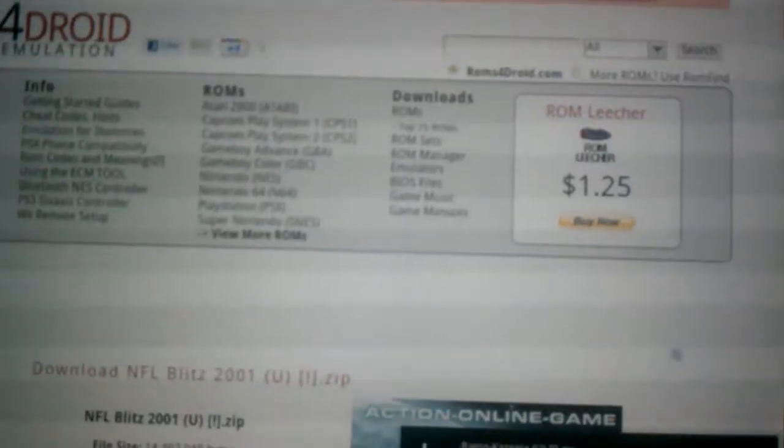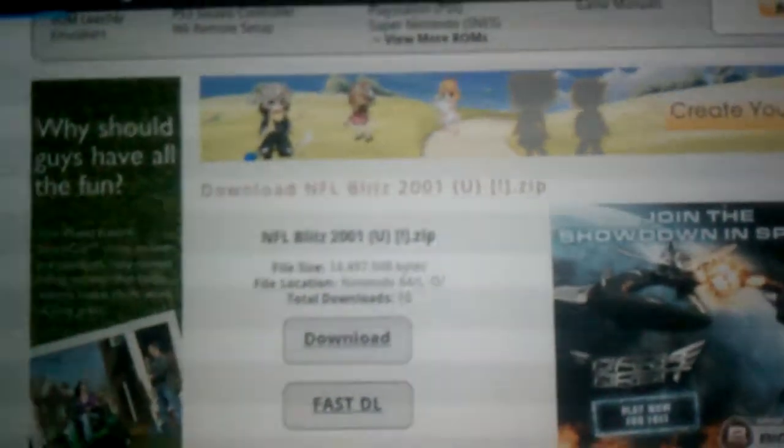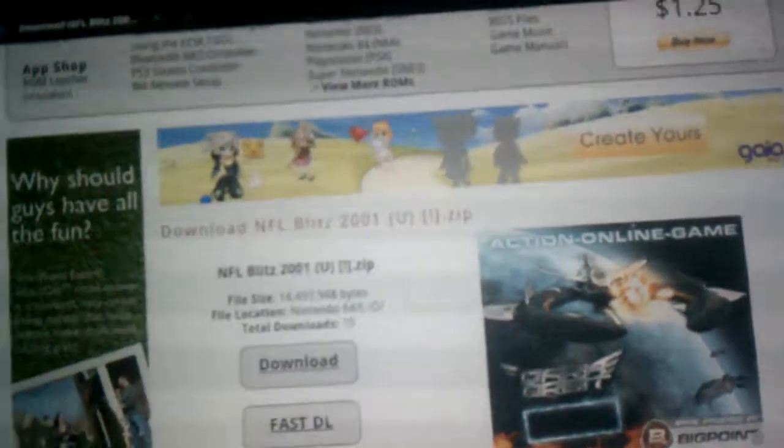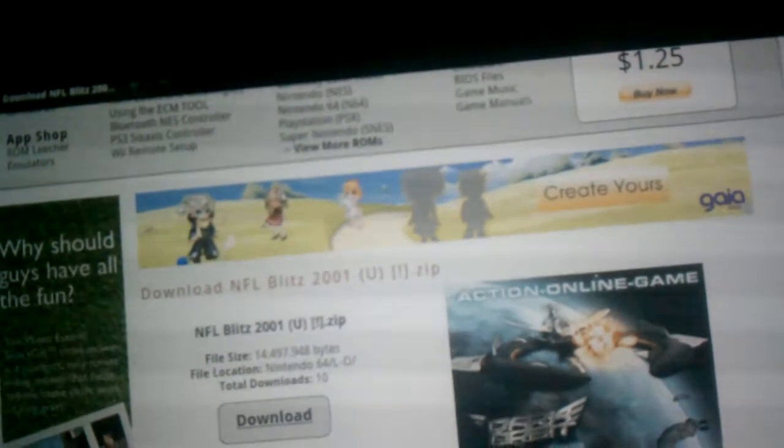It goes into your downloading queue. Then you click download right here and it will download it as a zip file. It will automatically put it into your Nintendo 64 app. You click on this — it says 3% downloaded already. So once it's downloaded, you go to home and go back to your Nintendo 64 app.